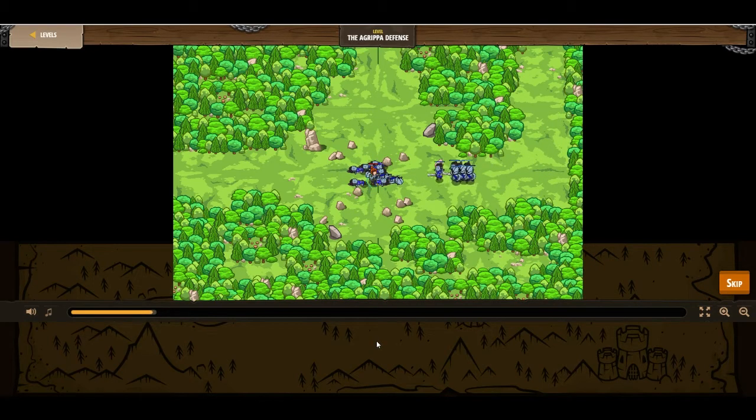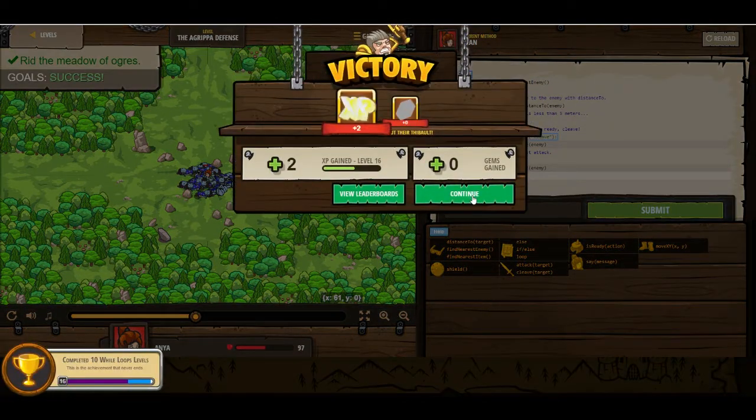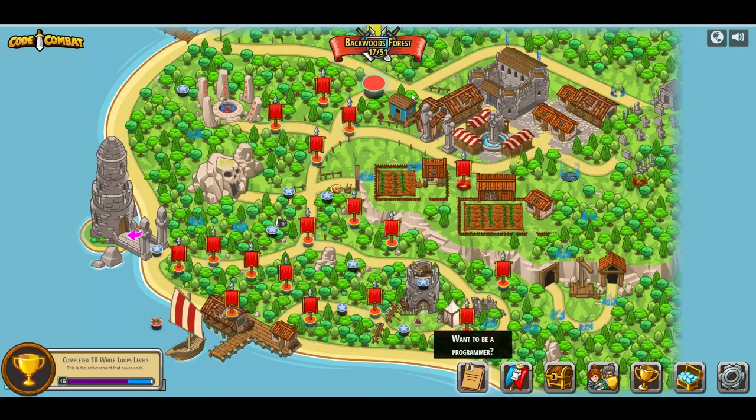Alright. I guess cleave wasn't ready, but it should be ready for this one. There you go. I think we're doing okay. Success. Excellent. So let's move on to Munchkin Swarm.